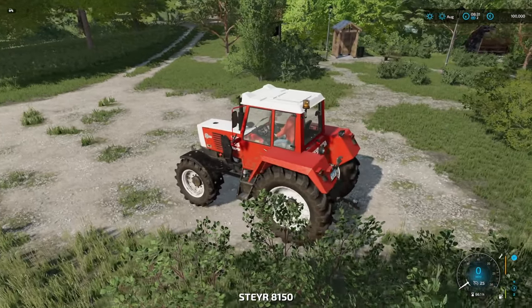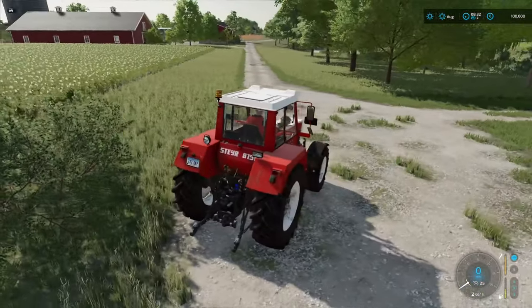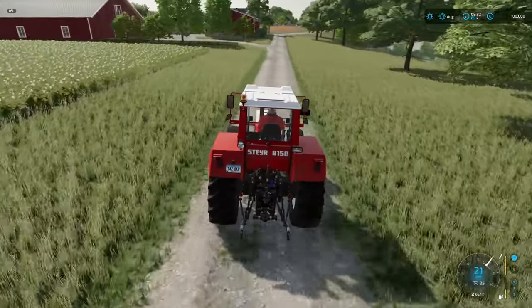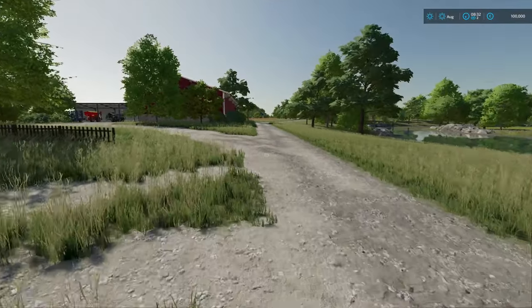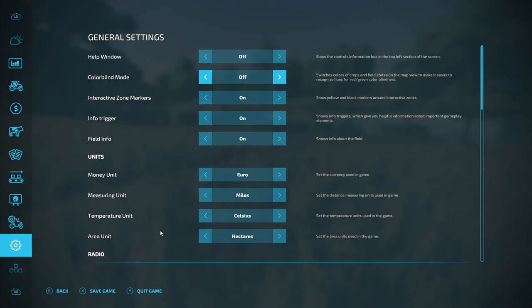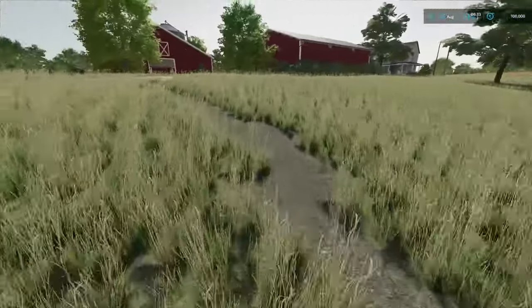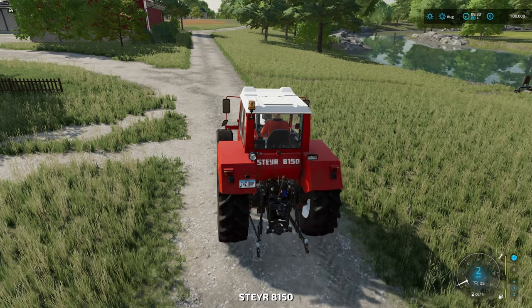We've got a tractor here — slightly low on fuel, looks a bit used. I always like that in the starting farm when you start with equipment that's not all brand new. Our farm is just up the drag here. The first thing — it looks like there's a place to load up water. Let's get our interactive zone markers on so we can see where things are.